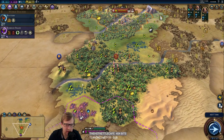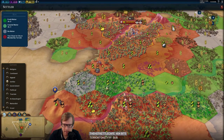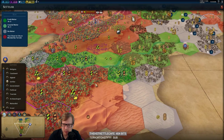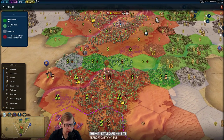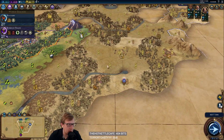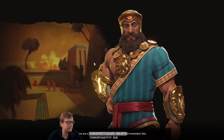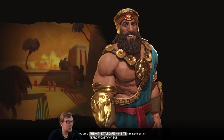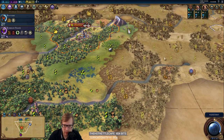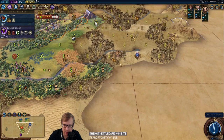Easiest friend ever. Interesting that that is actually within our borders here. This is all one kind of thing — yeah, this is Pangea. This is indeed Pangea. Alright, let's go get our settler, get him over here.